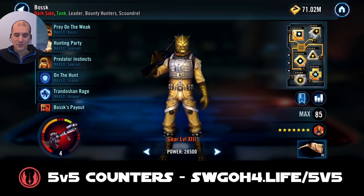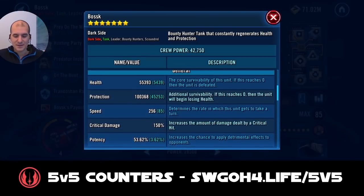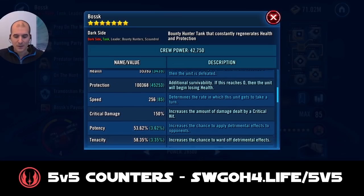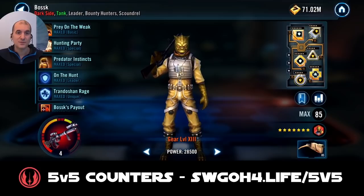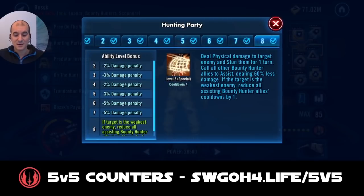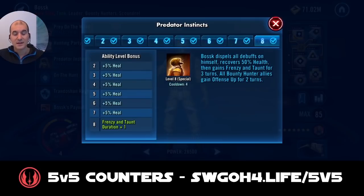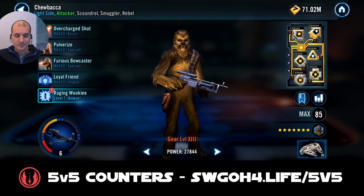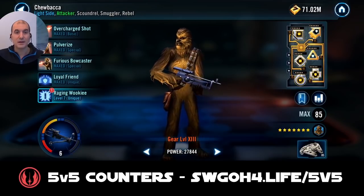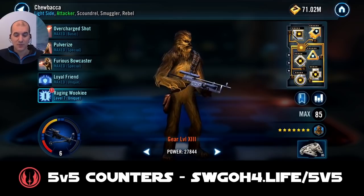Bosk has a relic and I modded him for defense and protection, because at the end of the day you'll need somebody to taunt for you. His special attack can stun, and when he taunts he gains Frenzy — when the other guys use special abilities he keeps getting bonus turns. Chewbacca is Relic 6, modded for offense with whatever mods I have on him anyway.